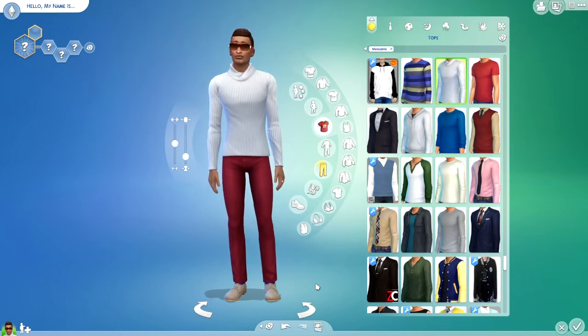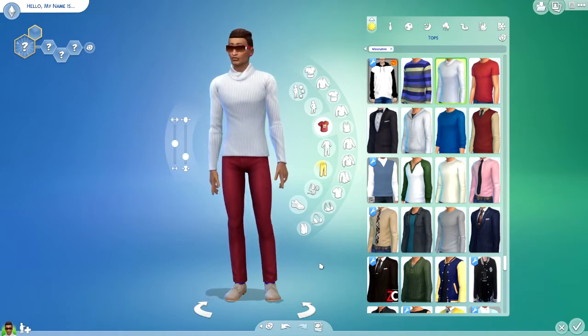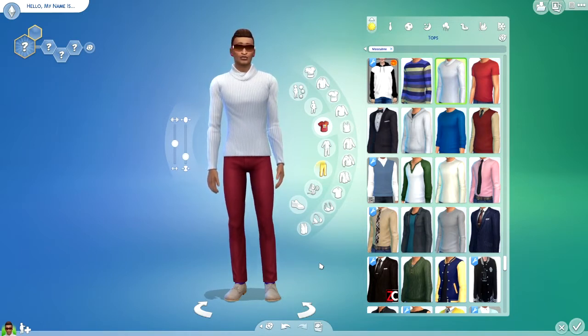Hey Skellies, it's SimSkeleton. I'm gonna try something a little bit different for this Christmas/holiday season. I thought about making the Grinch from How the Grinch Stole Christmas, the Jim Carrey version. With any custom content that I have in the game right now, I'm not about to go search for it. This is gonna be a little interesting. I don't know how this is gonna turn out, but let's do it.